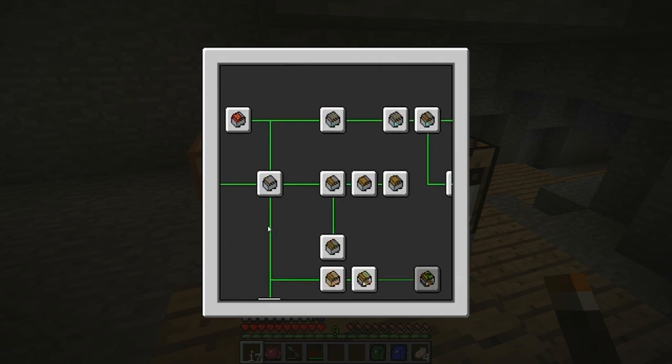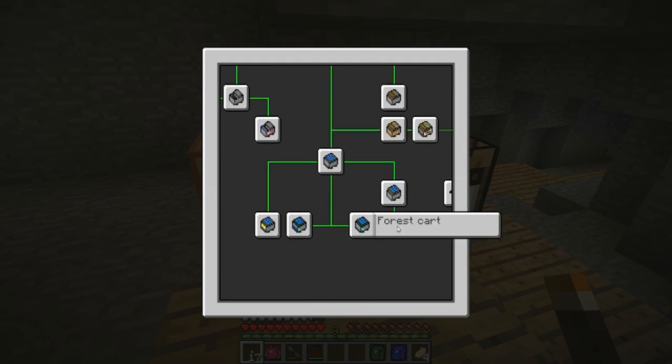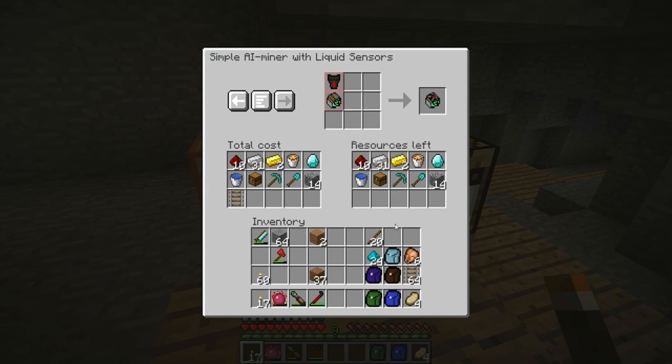This is an assembly cart. Not the driving cart, not yet at least. Torch placers and stuff like that. But the simple AI miner with liquid sensors — it costs me a bucket of water, a bucket of lava, and about five diamonds in total. Ouch. That's expensive, that's so much material.